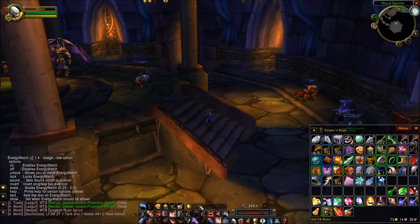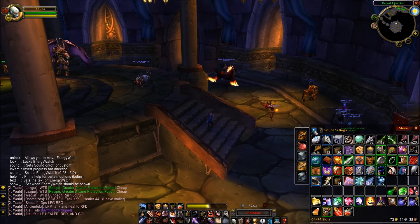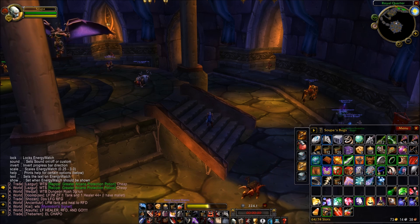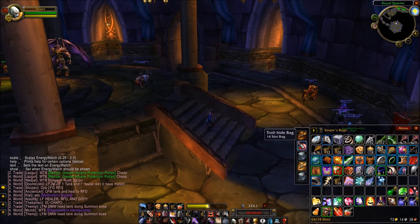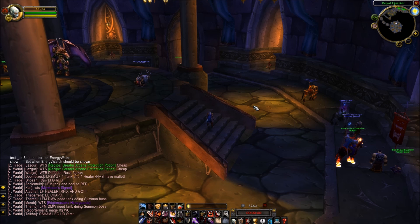I have One Bag. You can see my bag in the bottom right — it's all one bag. You can open it up and it'll show you the individual bags, and highlight in blue where items are so you can still move stuff around between bags. One Bag is really nice — one of my favorite mods.